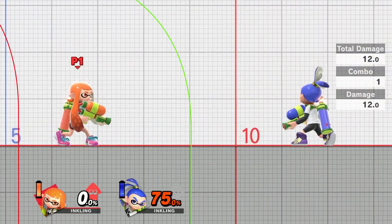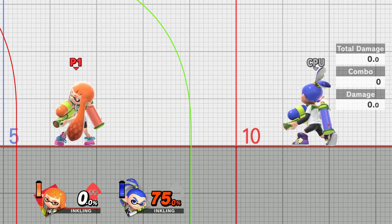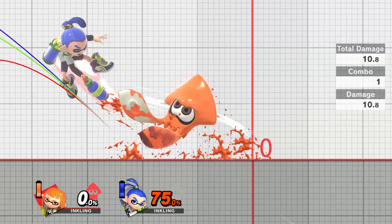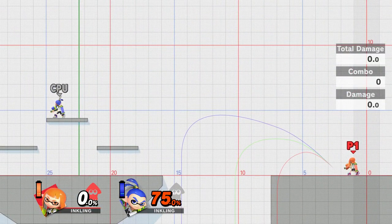You probably won't be able to land a second one, but it will still allow you to create some distance between you and your opponent, and it might freak them out if they're being launched across the stage when they don't expect it. With the back throw it's probably the most difficult to do anything else with, because they're able to easily escape, especially at high percentages. Although if you happen to be on the edge of the stage, it is a good way to launch them towards the edge and maybe spike them.